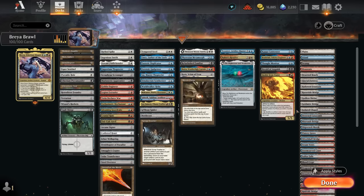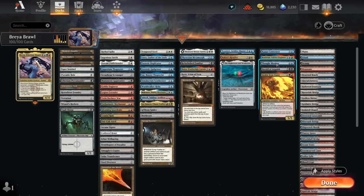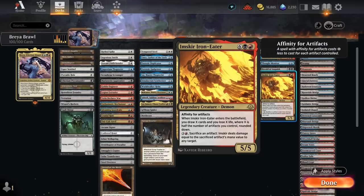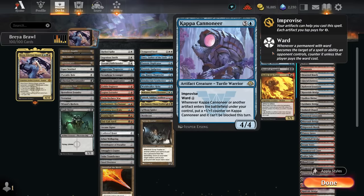Moving on to our curve toppers, we actually only have one real six-drop, so the curve of the deck is relatively low since we're not playing a ton of ramp cards. Broodicland has great synergy with all the other tokens in the deck — especially if we manage to make a Construct token, turning all our tokens into those Constructs. We've also got cards with Affinity: Thought Monitor drawing two cards, Herald of Anguish making the opponent discard and acting as removal, and Aimscare Iron Eater drawing a bunch of cards when it enters. Finally, Kappa Cannoneer with Improvise lets us tap Thopter tokens to get it in play, and it's then very hard to remove and can become unblockable.